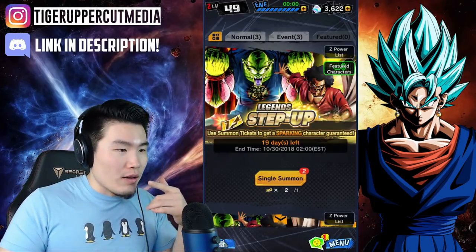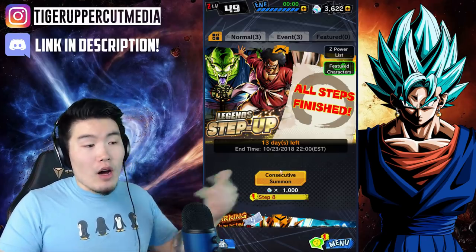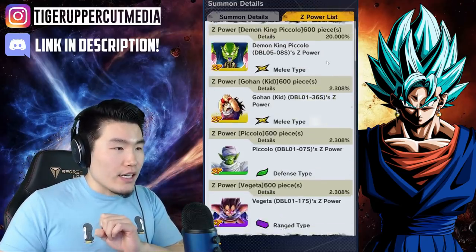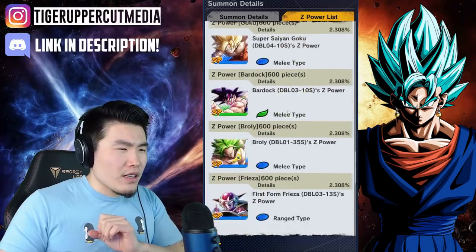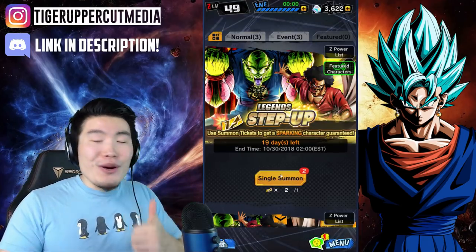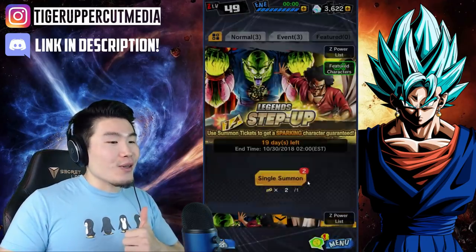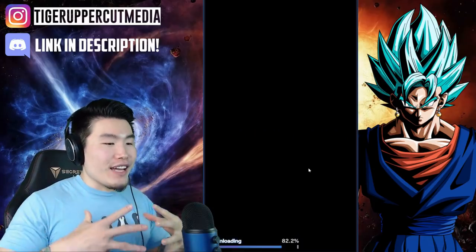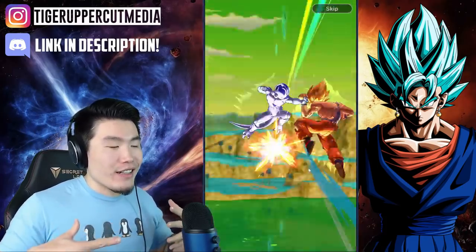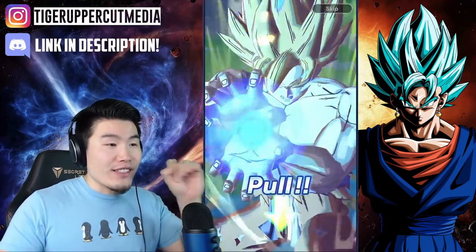We did all seven steps, so beyond this it's just regular summons. But we still got two guaranteed sparking tickets, and it looks like the same pool of all characters is available — all of them except the new ones currently on the active banner. Let's do our two single summons for two guaranteed sparkings. Good luck to everyone — I really want the Vegeta and Trunks. Two pods — what kind of crazy animations can we get? I want a spirit bomb animation; I've never seen one on this account.